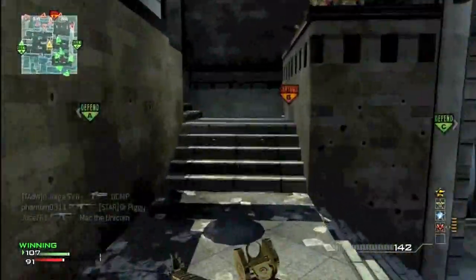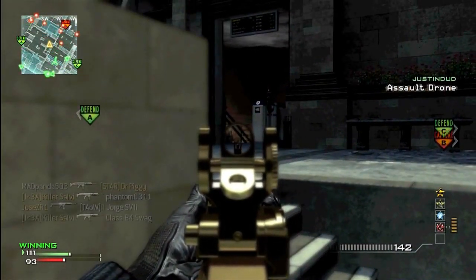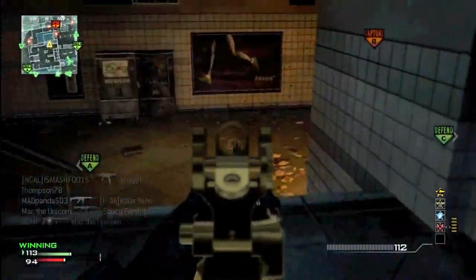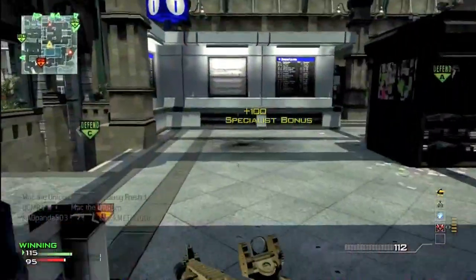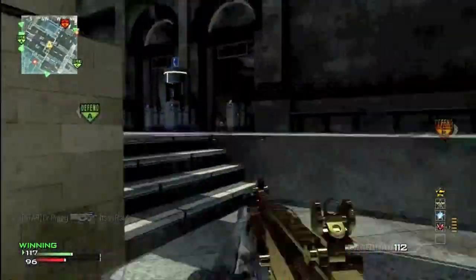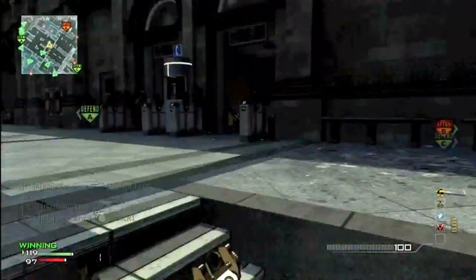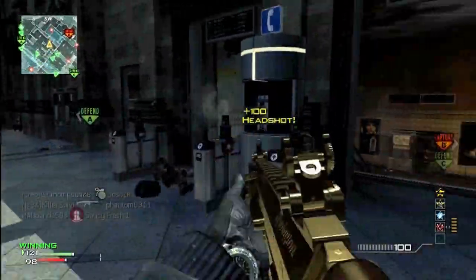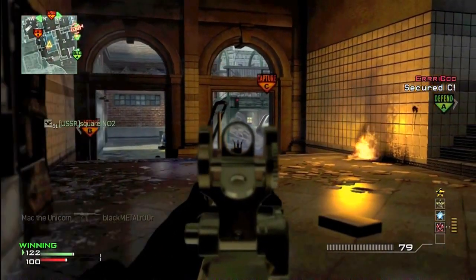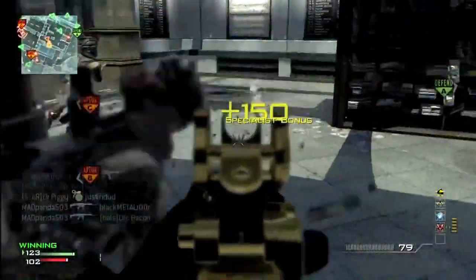What about the perks? Since the light machine gun is really heavy and you can't run much, I go with Extreme Conditioning. For the second one you can go with either Quick Draw or Assassin Pro — I prefer Assassin Pro due to all the UAVs. And for the last one, since you can't move much with an LMG, I'd also put Stalker Pro, so you can move faster while aiming down the sights, which is really helpful. Stalker Pro is still my favorite third perk, I don't care what people say.